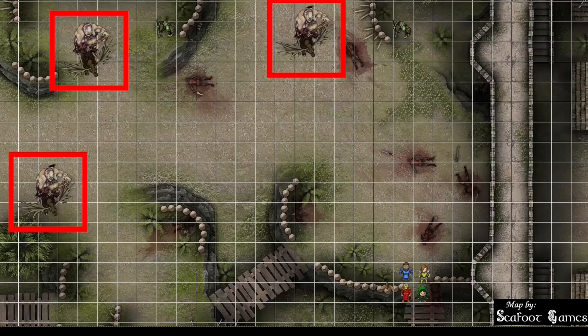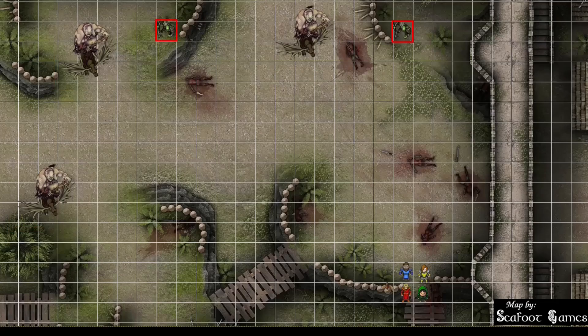Giant elk have a charge attack — if they move at least 20 feet straight towards the target and hit with a ram attack, it does additional damage, and the target can be knocked prone. They also have a hoof attack. There are also two orcs to round out the encounter. Orcs are aggressive, so they can use a bonus action to move towards you. They have greataxes, javelins, hide armor, and not very many hit points.